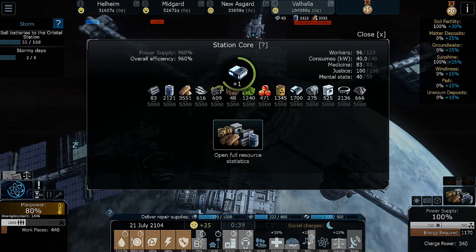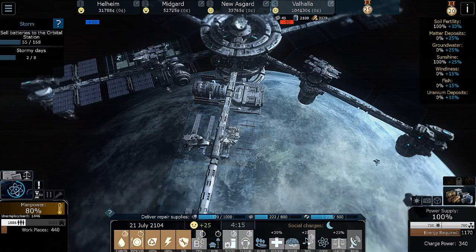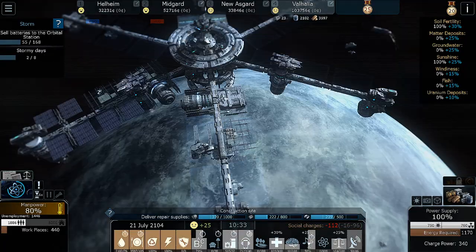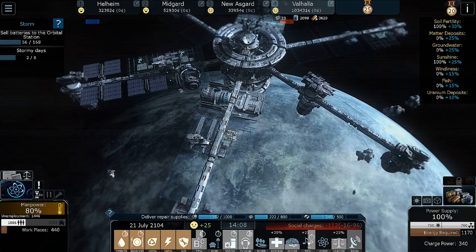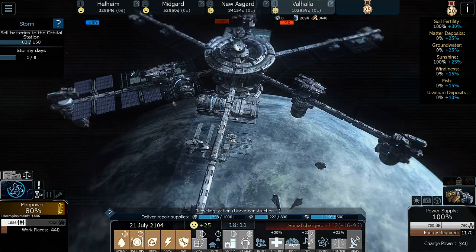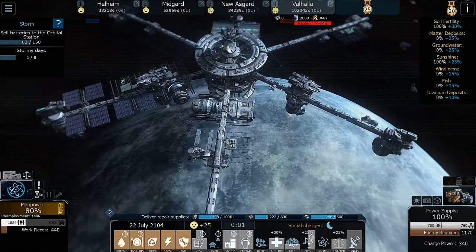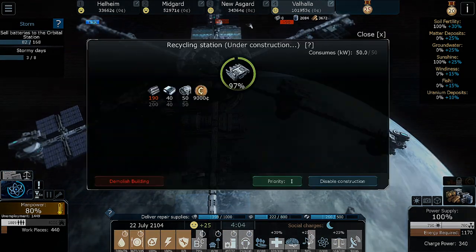I just realized this station core is charging batteries on its own — that's awesome! Our food is good, our water is good. Is there a way of producing water here? I don't know if there's a way of getting water up here besides just sending it on a shuttle. We've sold 220 — we're halfway with batteries, right over a third of the way with matter, and just about halfway with engines, which is nice. Once we get that extra matter, we're still just producing matter from space debris, which is pretty awesome.